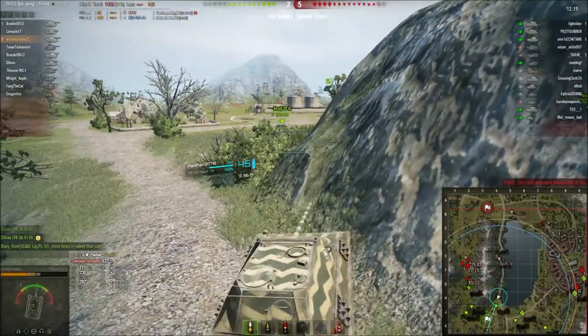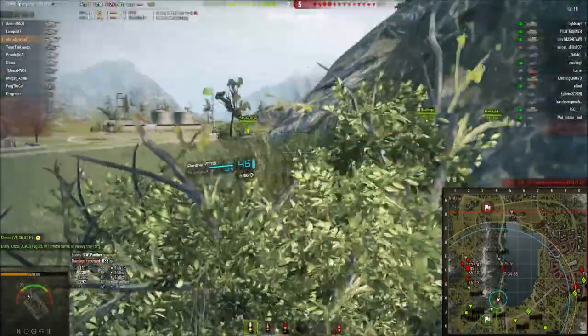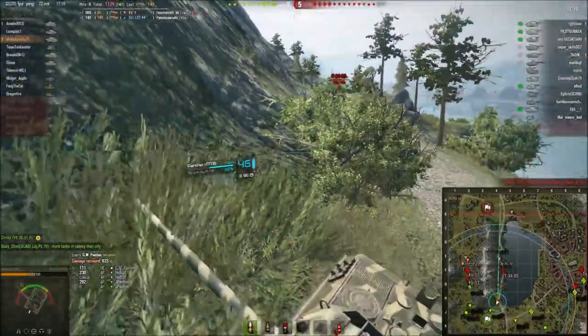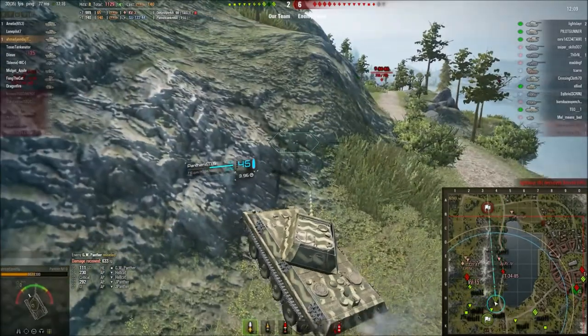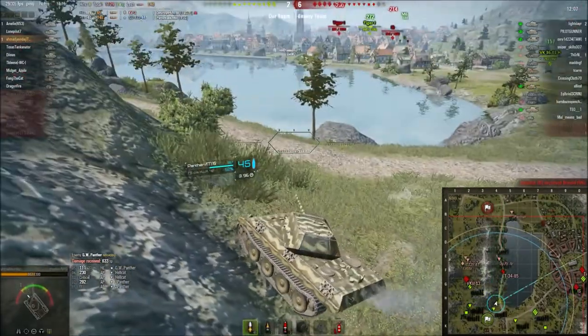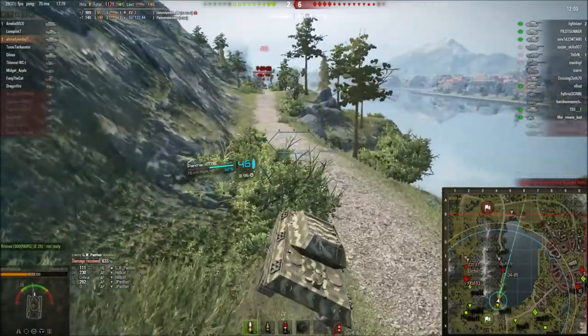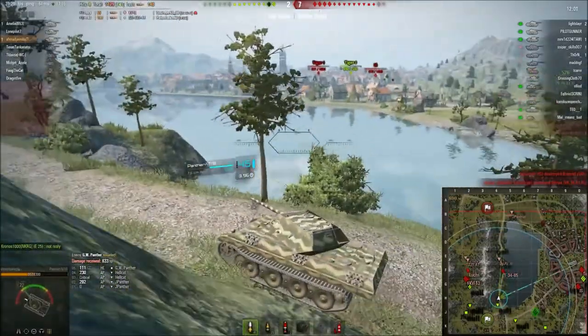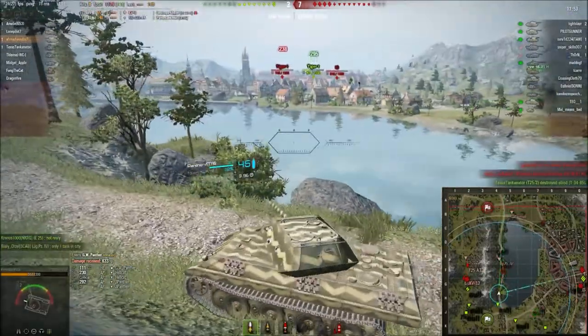I'm thinking maybe I should stay here, but then again I won't have really good shots into the city without exposing myself. The other choice is to go valley and stop the push there. I spot the T-34 in the middle and thought I would go and at least flush them out, making it easier for people in the city to not worry about an attack on their flank.